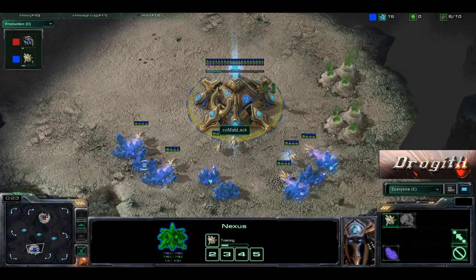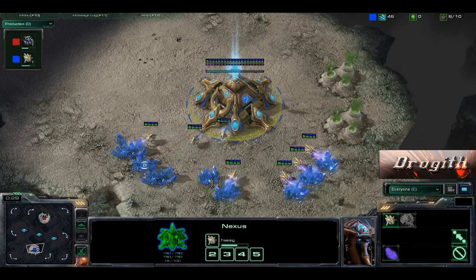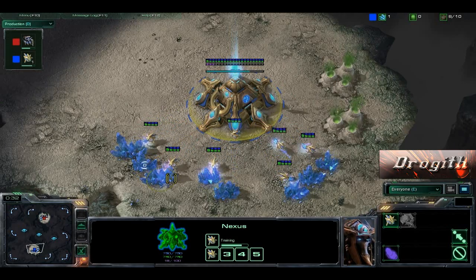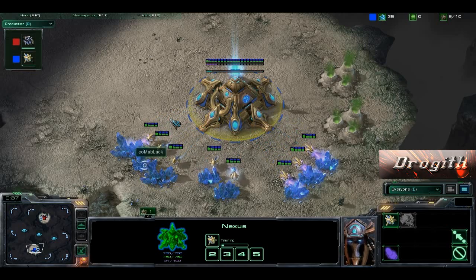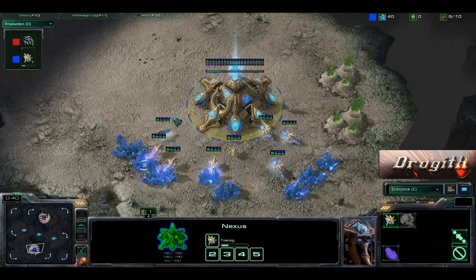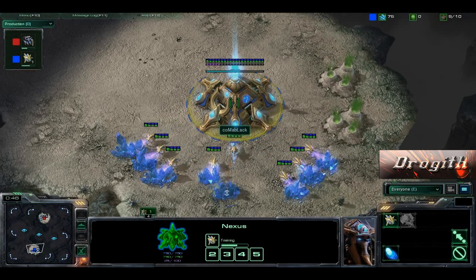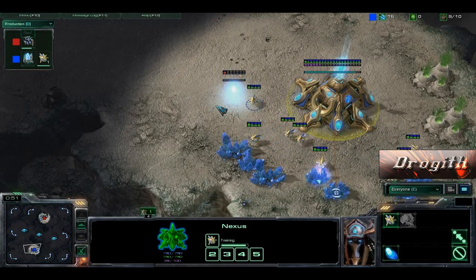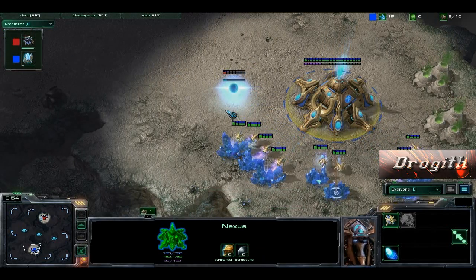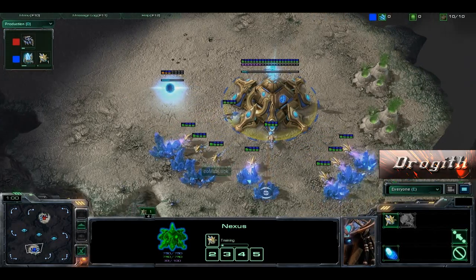He sent me some replays where it was a 1-1-1 build for Protoss — not Terran, not that Trips Terran build where it goes Rax, Factory, Starport — but for Protoss. So I was kind of curious what it was going to be like. He's apparently a Diamond, at the time it was Diamond 1200, or Diamond 1100 going against 1200, something of that sort.